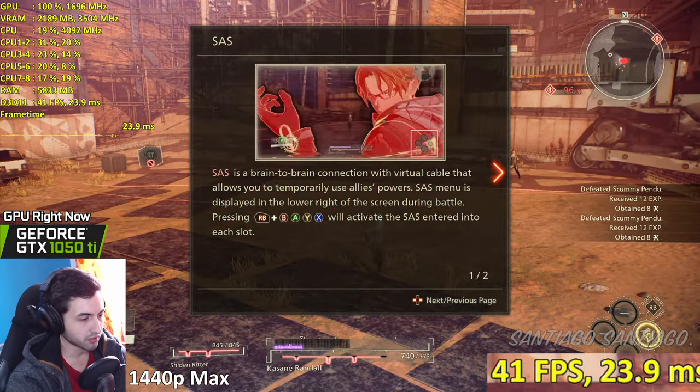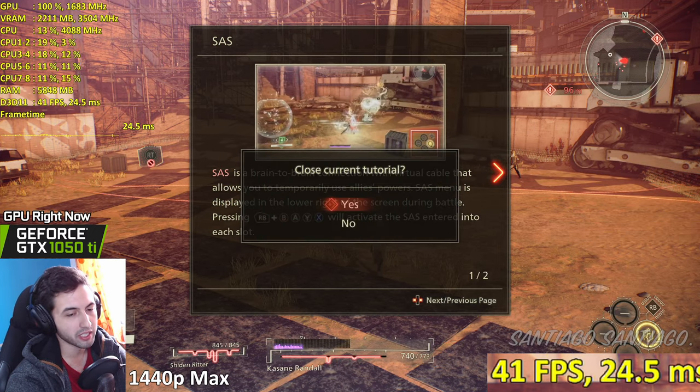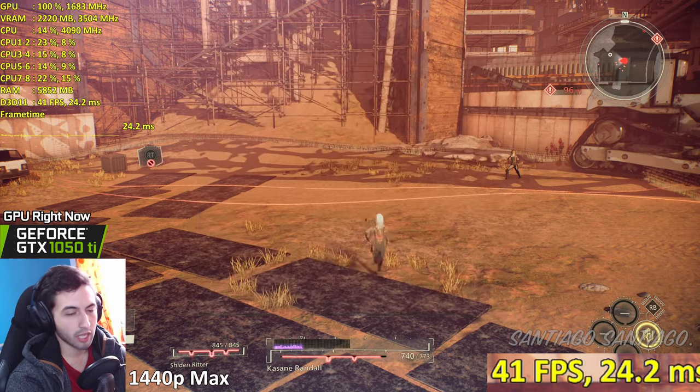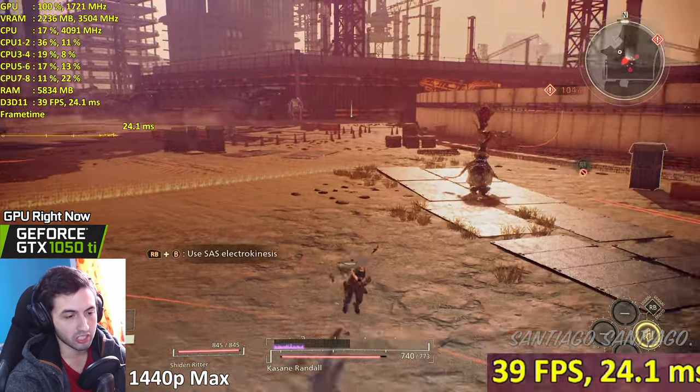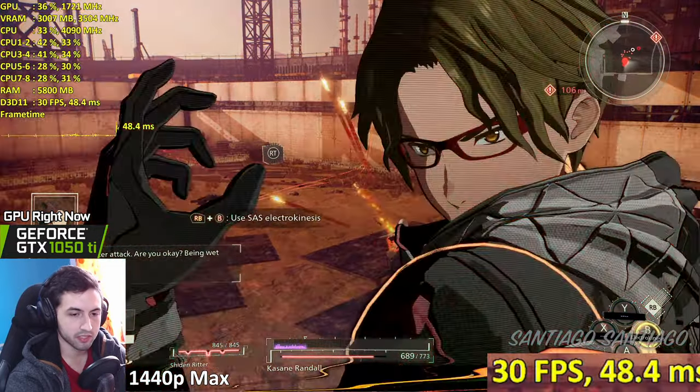Facing screen tearing on your 1050 Ti - the best option is having a FreeSync monitor or a G-Sync monitor, or try Fast Sync sometime - that's a good idea.